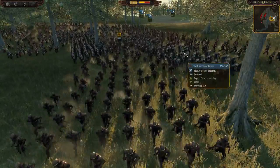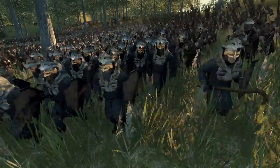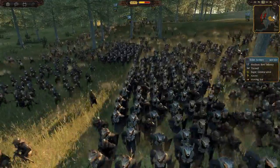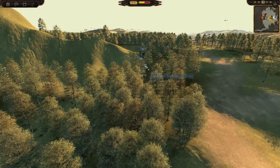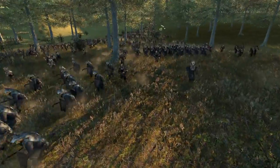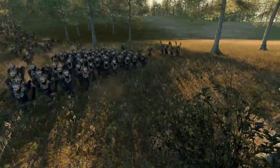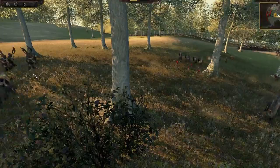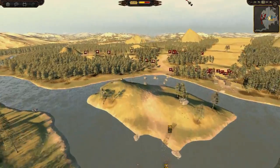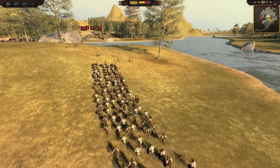Dunherd Swordsmen remind me of berserkers from Rome 2 but they look excellent. Blood Avengers too — lots of stuff going on. Look at this column of troops marching through — that is insane, there's a lot of guys that are going to have to be killed, and a lot of them look like Dunherd warriors of some sort. This is an ambush in the forests of Isen.